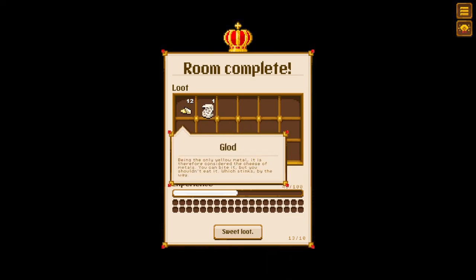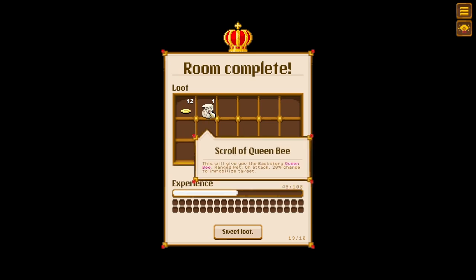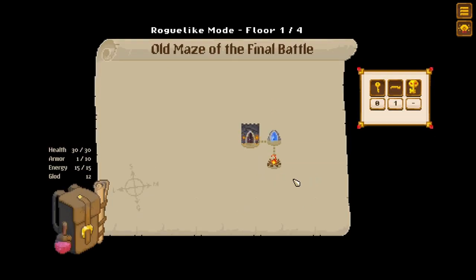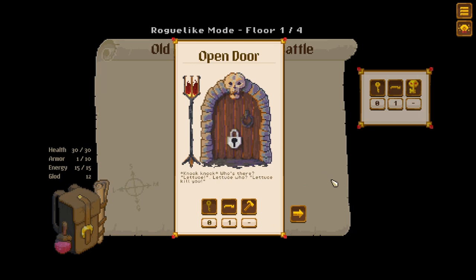All right, we did it! I'm sure I did not do as well as I could have there. Being the only yellow metal, it is therefore considered the cheese of metals — you can bite it but you shouldn't eat it. Scroll of Bean Queen — I'm sure that was intentional. This will give you the backstory 'Queen Bee' — ranged pet, on attack 20% chance to immobilize targets. Sweet loot!